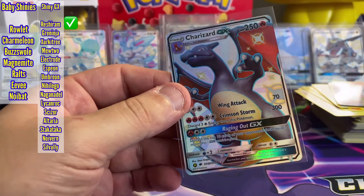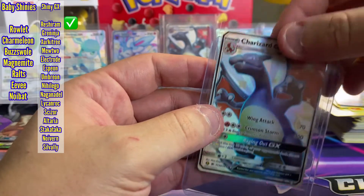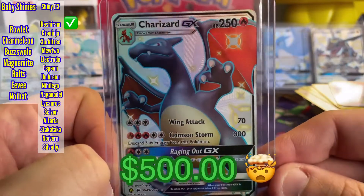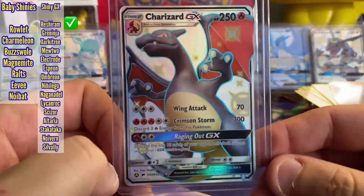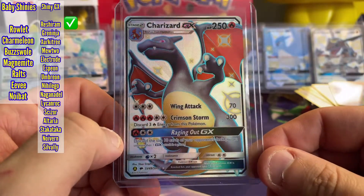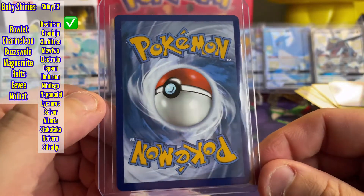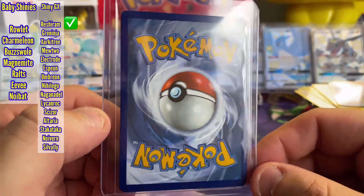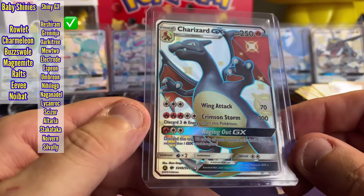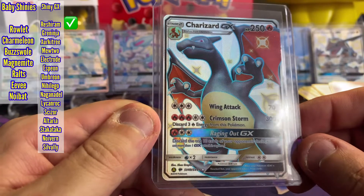That is amazing — what are the odds? Charizard GX. That is sick. I can't stop shaking. That's some last pack magic right there. Centering looks really, really good. No whitening or anything like that. Edges are clean. Maybe a little skinny up top, but man.